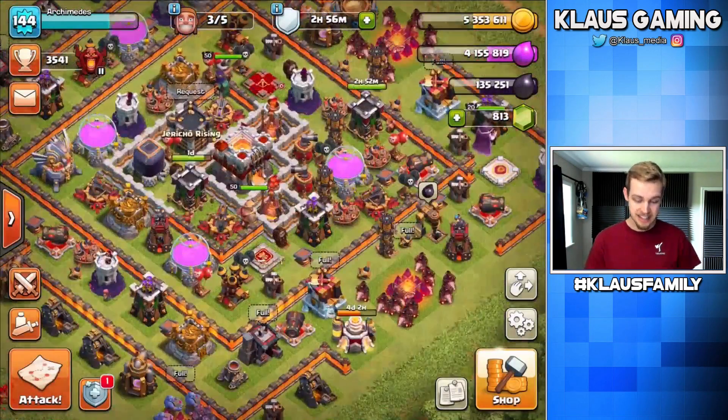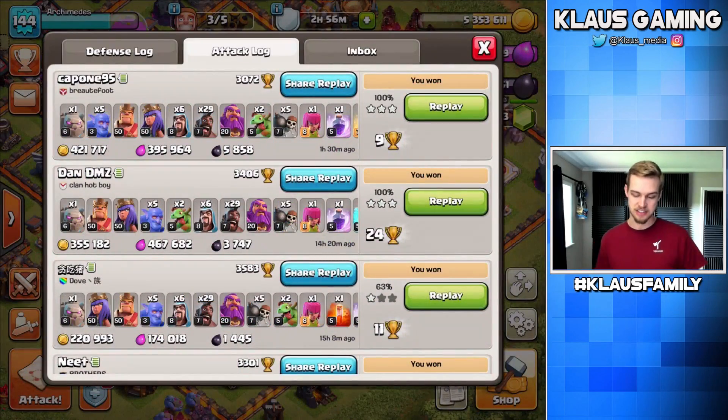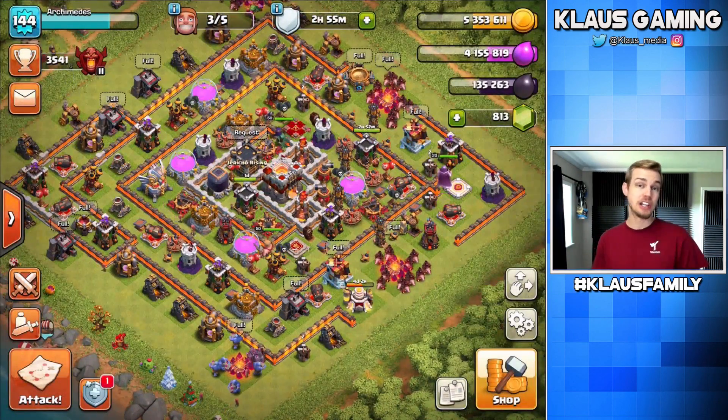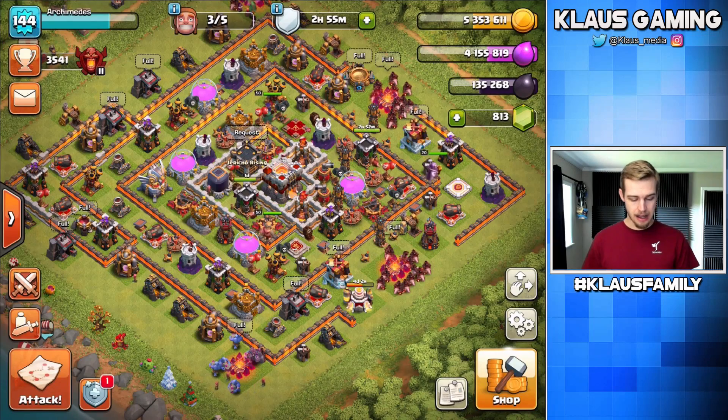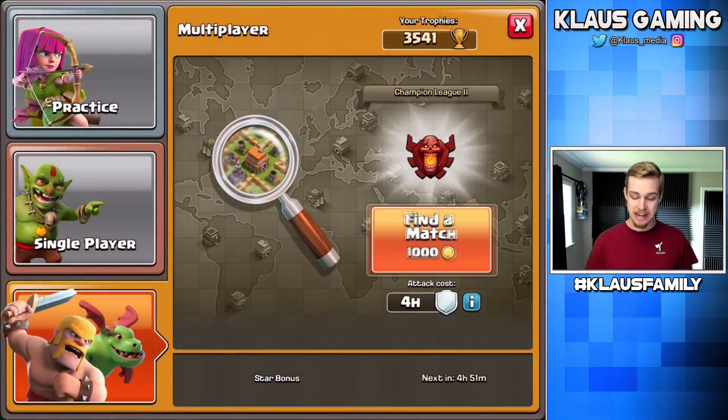But what we do have successfully accomplished is a bunch of three stars. Check this out, guys. Ignore the one on the bottom — that was a Town Hall 12 that I failed on — but look at these top two attacks. A three-star against this base, 5,800 Dark Elixir, and then the one below that, 3,700. Not bad, but not great. Yeah, having a great time with this strategy.